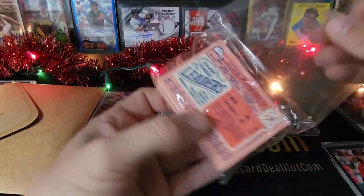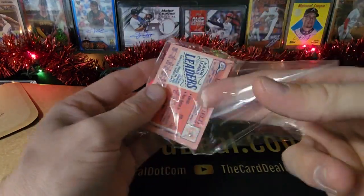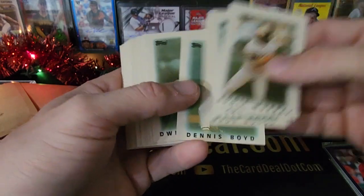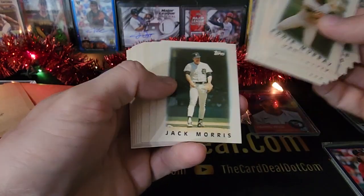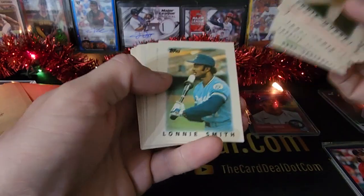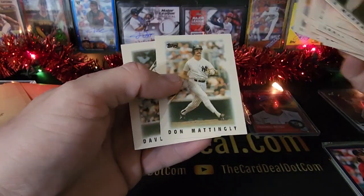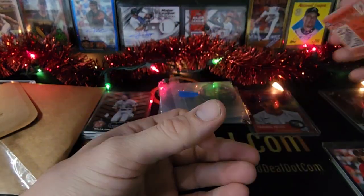Grabbed a little set of this — I think this is 86. Yeah, this is the 86 mini. These are cool — just nothing but stars in there. Baines, Fisk, Evans, Butler, Jack Morris, Parrish, George Brett, Saberhagen, Lonnie Smith, Blyleven, Viola, Gooden, Henderson, Mattingly, Winfield. Very cool — little 86 minis.